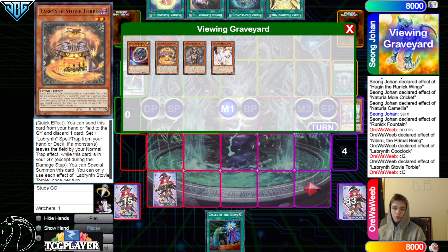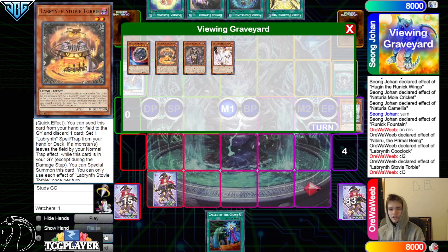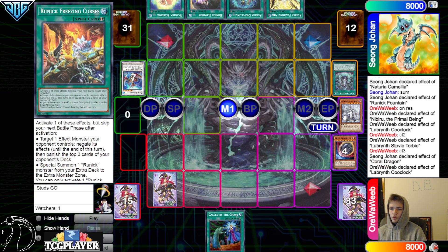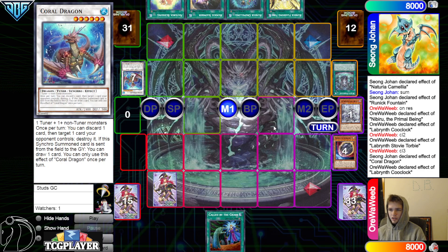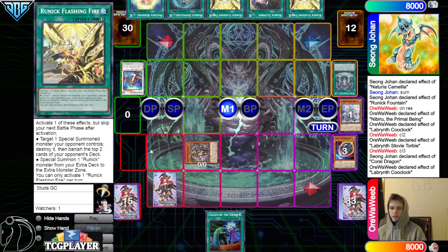Stovie's a little bit different — its main effect is completely different. Quick effect: you can send this card from your hand to the graveyard, discard one card, set one Labyrinth spell or trap from your hand or deck. If a monster leaves the field by your normal trap effect while this card is in the graveyard, you can special summon this card — once per turn. So this card cannot add itself back to hand, it will have to summon itself out. Coral Dragon is chain link one and Cool Clock chain link two, summon out, they draw Flashing Fire.